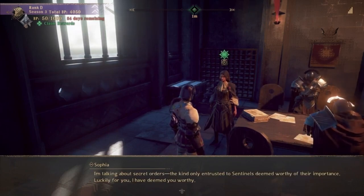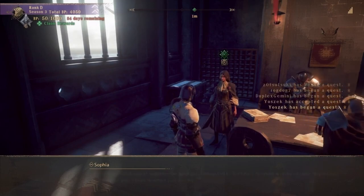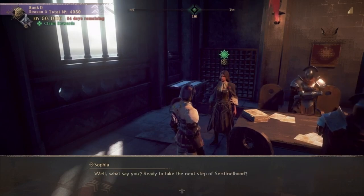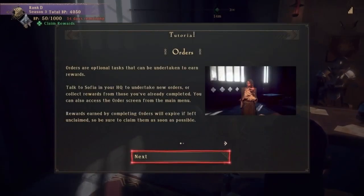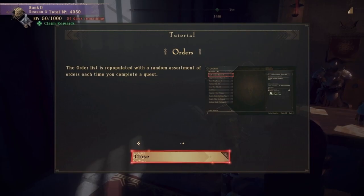The kind only entrusted to sentinels deemed worthy of their importance. Locally for you, I deemed you worthy. What do you say? Ready to take on some new sentinelhood? Orders — optional tasks that can be undertaken to earn rewards. Talk to Sophia in your HQ to undertake new orders or collect rewards from those you've already completed. You can also access the order screen from the main menu. Rewards from completed orders will expire if left unclaimed, so be sure to claim them. The order is repopulated with a random assortment of orders each time you complete a quest.